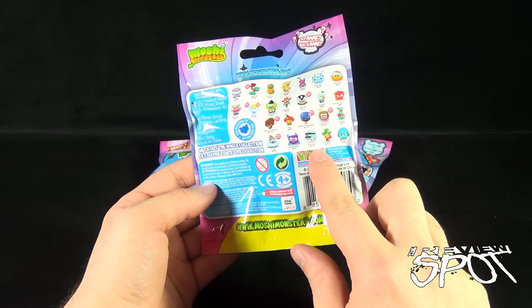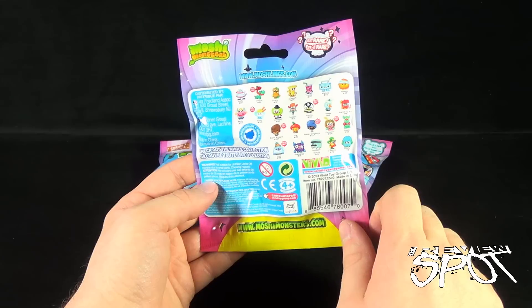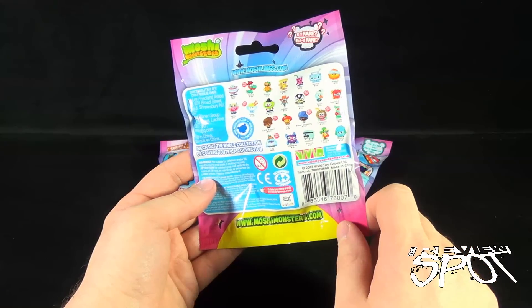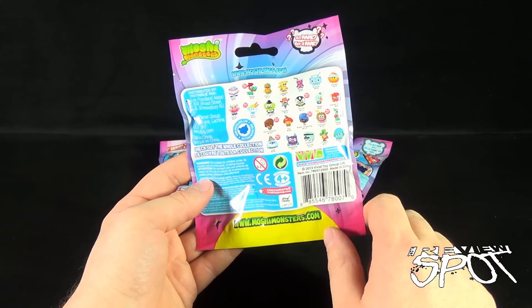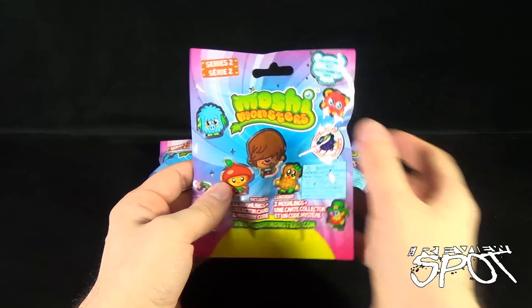This one kind of looks like a bus — by that logic I really want to get it. This one also looks like a luchador. It's a strange mixed bag of different Moshlings. Some of them — there you have a leprechaun and you have a bus, part of the same wave. God bless them.